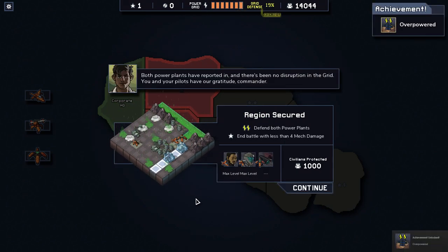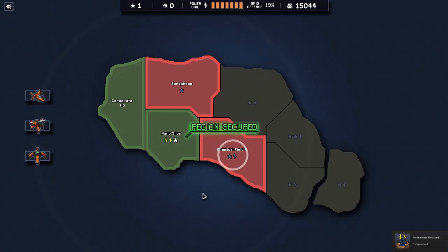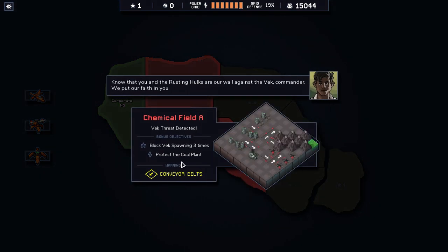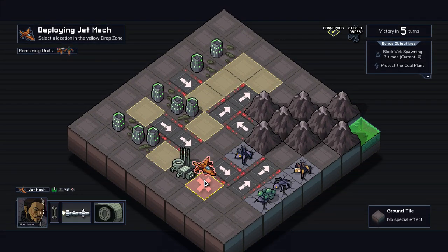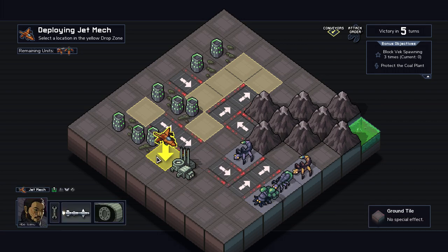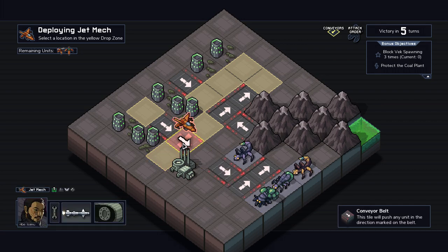I got the overpowered thing now, that's nice. There are two energy bolts. Alright, we'll just do conveyor belts. Let's do that — protect the coal plant. I had no way of knowing how this island would start. So what do these do? This tile will directly push any unit in the direction marked on the belt.